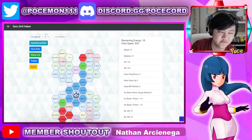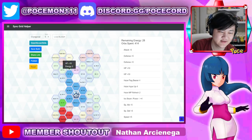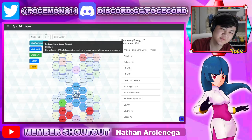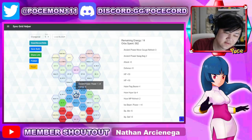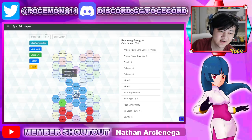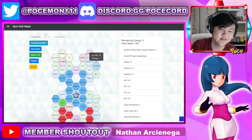Ice Beam Move Gauge Refresh — if you're running Hail, you could do Hasty Hail. Outside of that there's really nothing. Ancient Power Move Gauge Refresh depends: if you want to freeze your opponent, use Ice Beam Move Gauge Refresh; otherwise Ancient Power, because it at least has a chance to Omni-buff yourself. With Swag Bag you get extra stats — speed is what you really want. Otherwise just pick up some stat nodes: defense, special defense, HP.